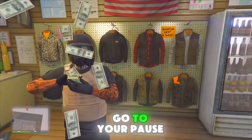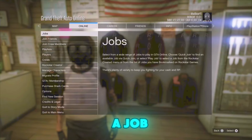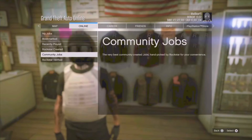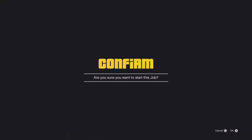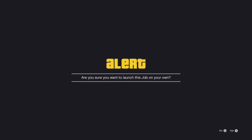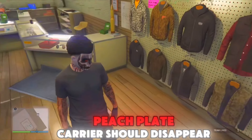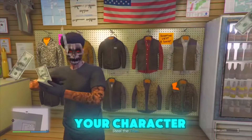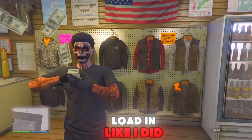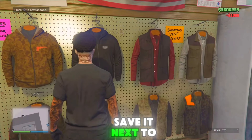Now head over to the gun shop. Go to your pause menu, go to jobs, go to Rockstar Created, and start Titan of a Job. When you load into the job, the mask and the peach plate carrier should disappear if you have done it correctly. If the plate and mask are still on your character, try again until you load in like I did. If you're merging a belt, save it next to the outfit with the belt.